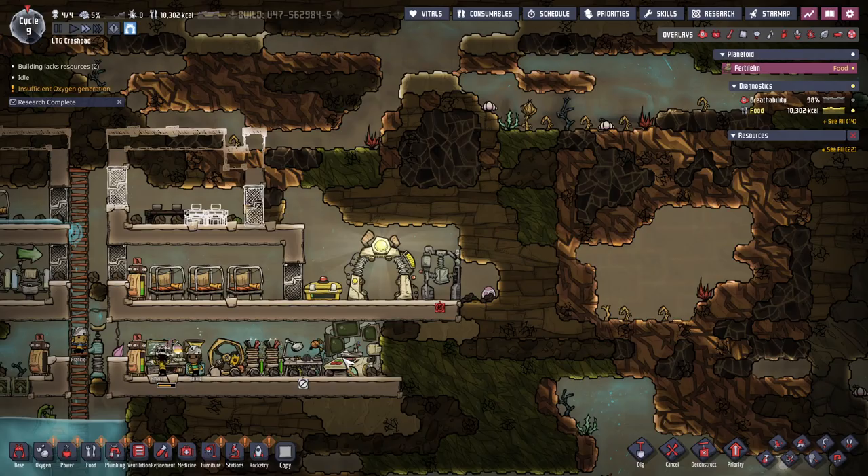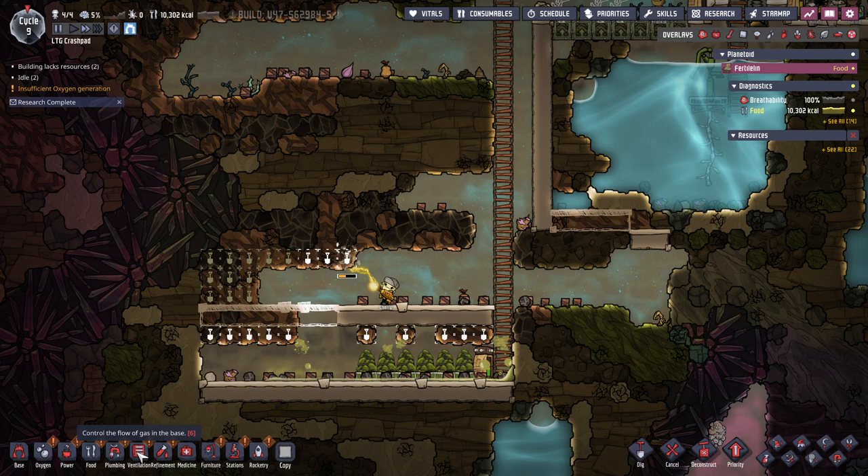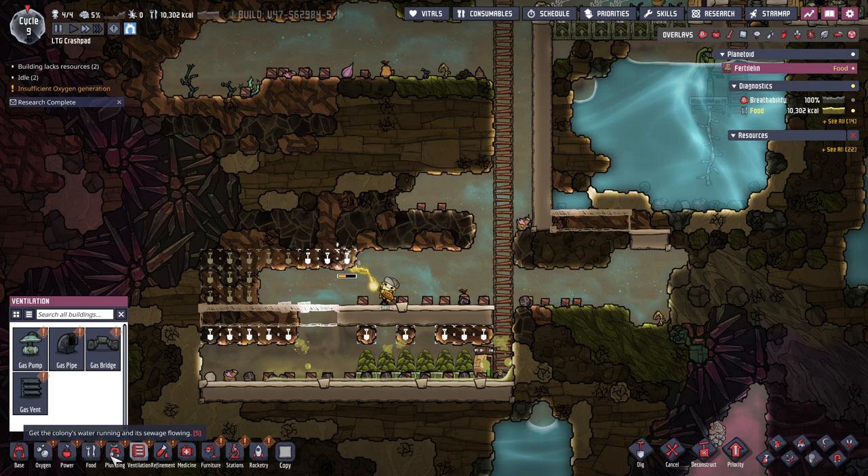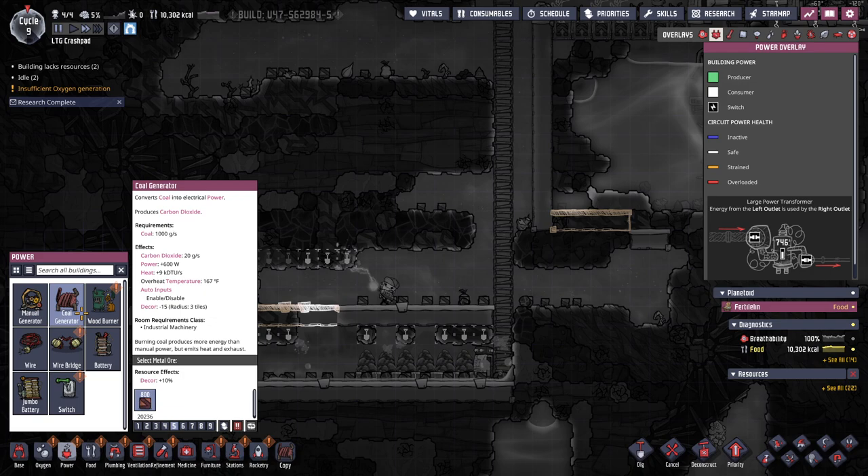But the next research is not. I'm supposed to be working on better power — I think this better power produces CO2, so let's go to power. Ventilation is now a thing, we've unlocked all of the things. There's gas pumps. Okay, coal generator, wood burner. Do I have lumber? So for right now...